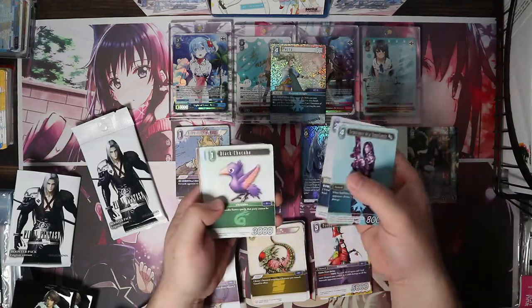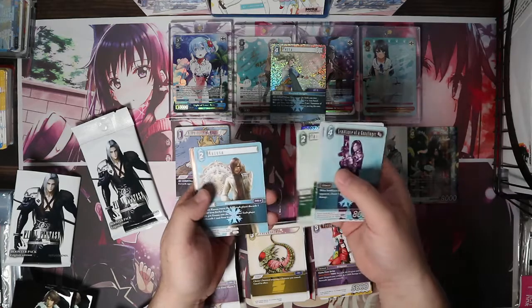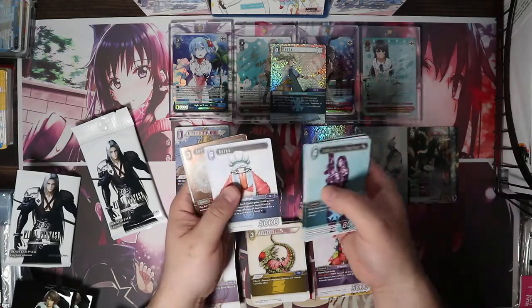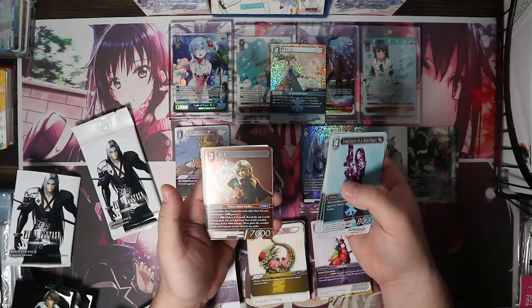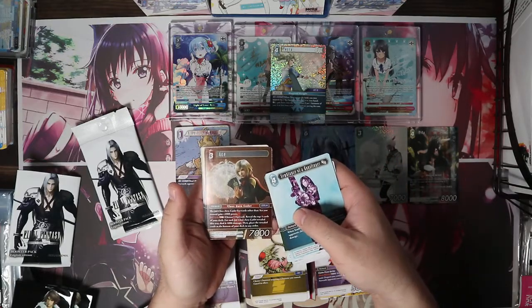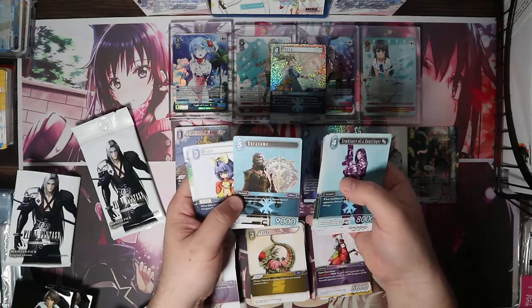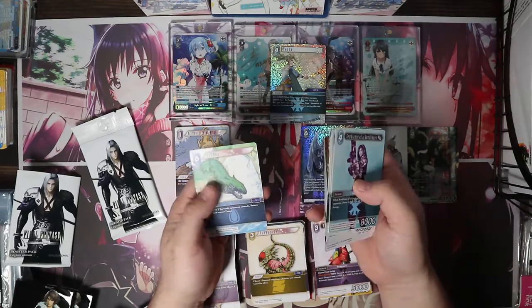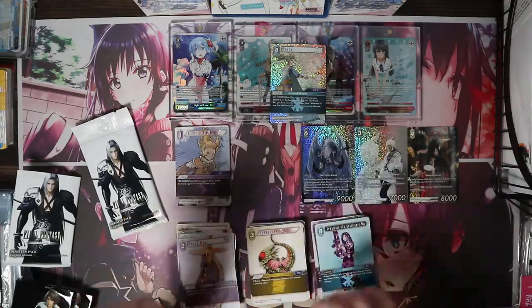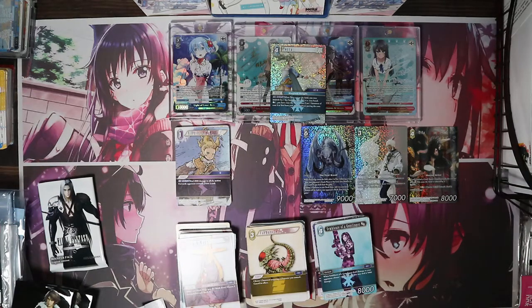Gunslinger. Blue Mage. Black Chocobo. Final Fantasy 7 with the Chocobo — I hope they do that again, I think it's funny. Black Chocobo. We are getting a whole bunch of Final Fantasy 9. Ace — I did not like Type-0, I did not like that game. Kurasame. A whole bunch of Final Fantasy 9. I think I should start playing it right now, right after this video, because I guess it's calling me.